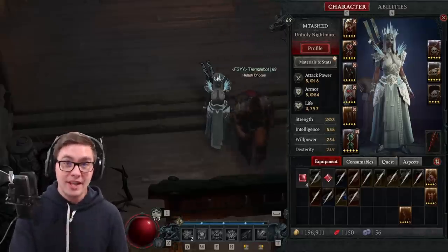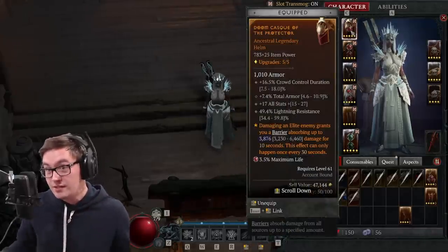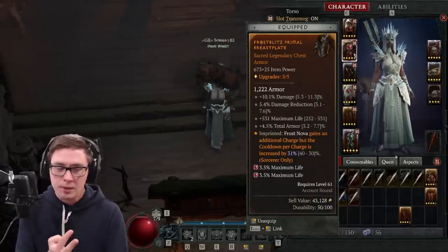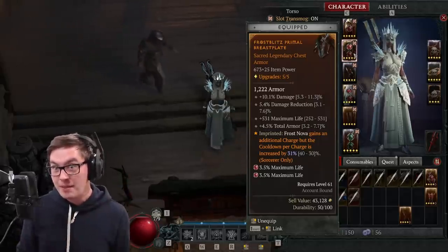Obviously with your gear you want to look for damage, defenses, and if you can increase your crowd control durations, everything's frozen longer and they die. My chest piece is pretty darn good, giving me damage, damage reduction, some max life, as well as total armor, and I've got the extra frost nova, allowing me to just kind of spam it into each pack. I use it, go to the next pack, use it again, and I use my ultimate, and it kind of resets everything. It's very, very powerful.